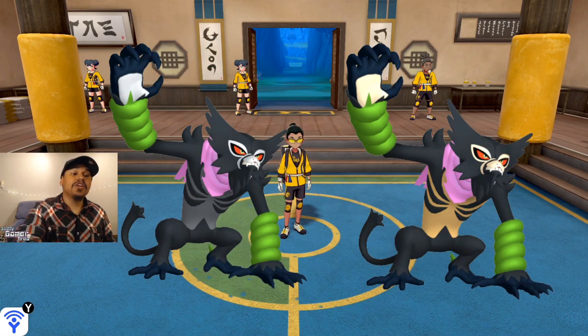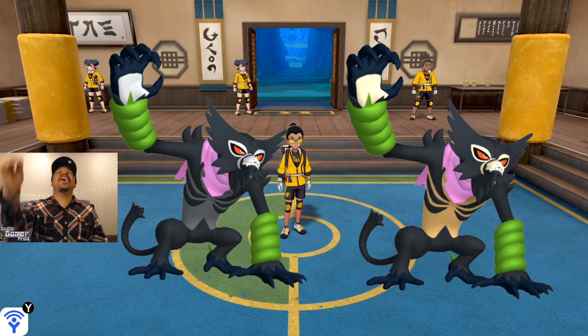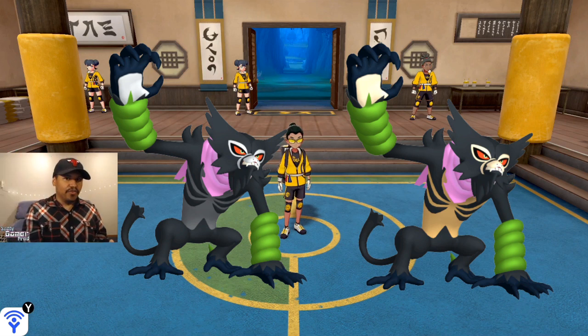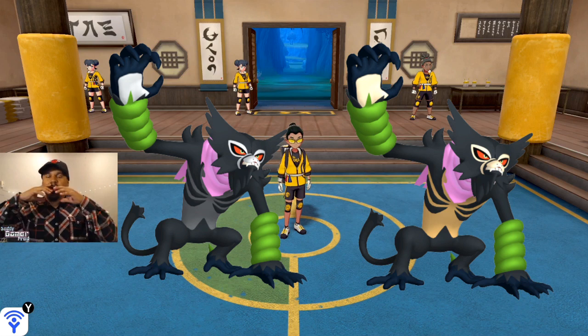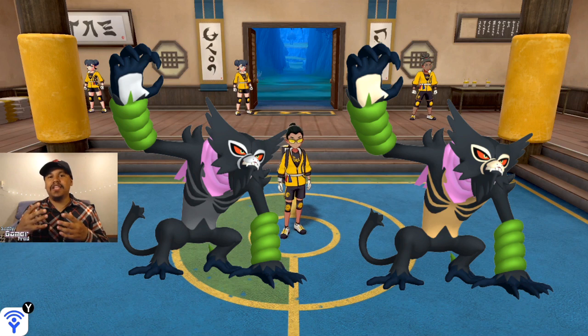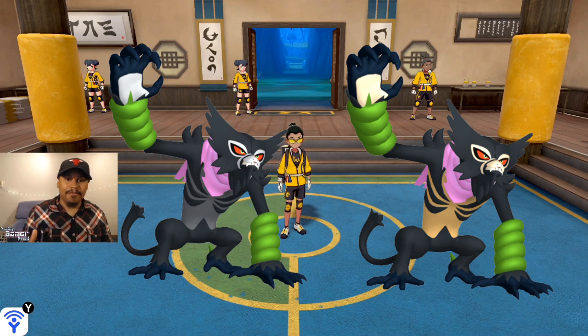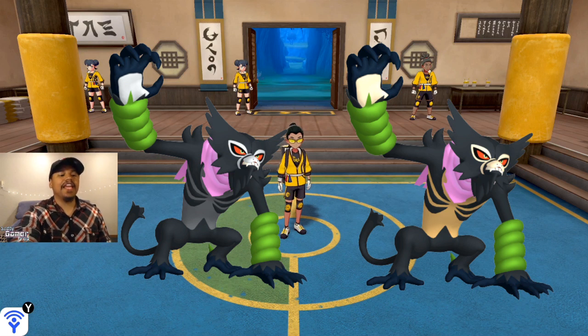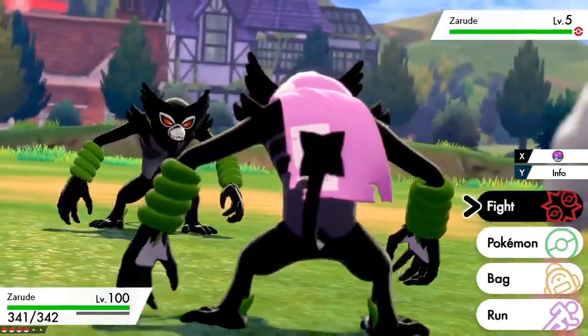They also found an alternate form for Zarude — not just the regular version, but one that lines up with what we see in the movie, with a purple cape-looking thing around his neck. It looks way better with the cape than without. I think it makes the shiny version look better too with the color contrast — I'm a hundred percent digging the cape.